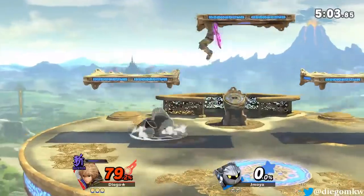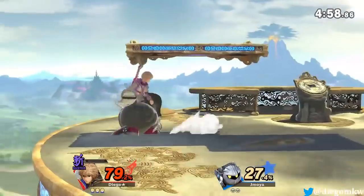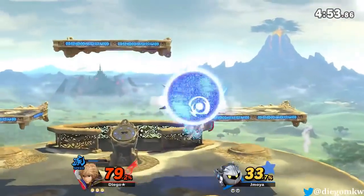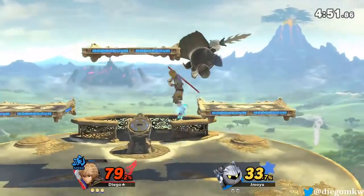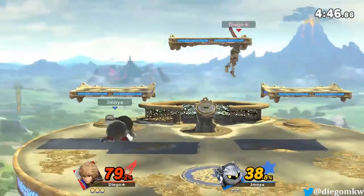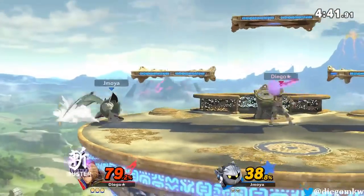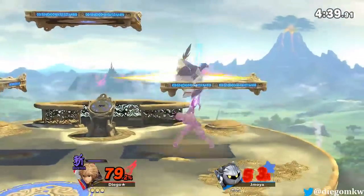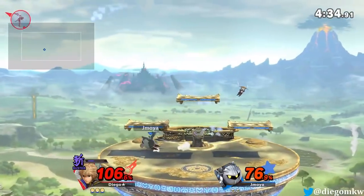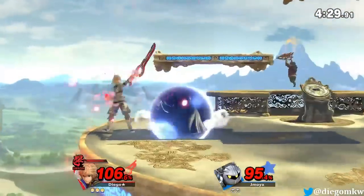I try to approach with Neutral Nair, or Fair. In my opinion they're really safe. I do tend to get really predictable with Nair, so that's something I'm working on. Bair is also really good — it has less lag than it did in Smash 4, but I find it really hard to hit in this game.